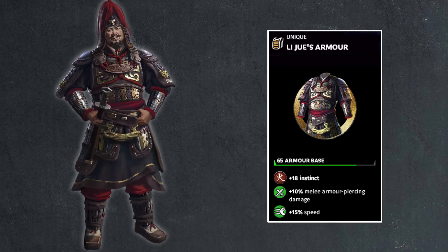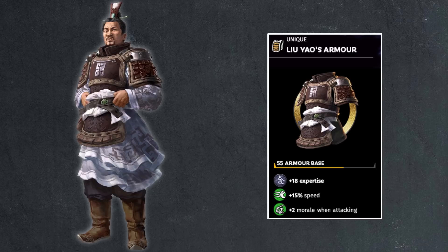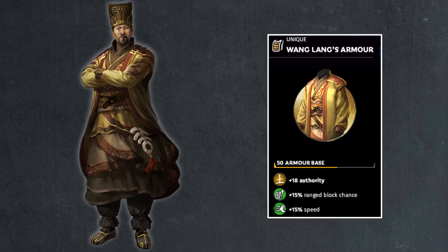Then we also have Li Jue — one of the tertiary characters from A World Betrayed who got unique art. 65 armor base, pretty good; 18 points instinct, standard; 10% melee armor piercing damage; 15% speed. Pretty decent. Then we also have Liu Yao: 55 points armor, very average stats, 15% speed, and 2 points of morale when attacking. Then Wang Lang, who has too much armor — he's the only one I have to complain about during A World Betrayed. He's wearing a robe, so it should be about 10 points here. You have 18 points of authority which is good for a faction leader, 15% range block chance, 15% speed — the only thing that needs changing is really just the armor.